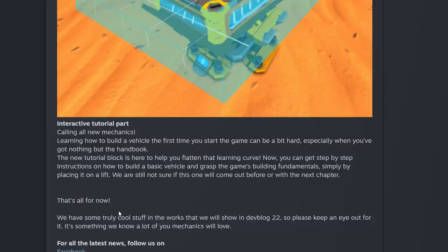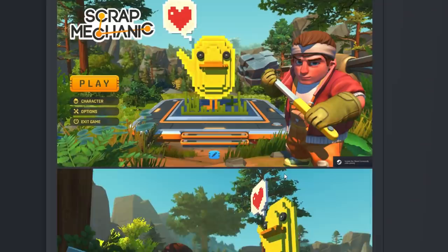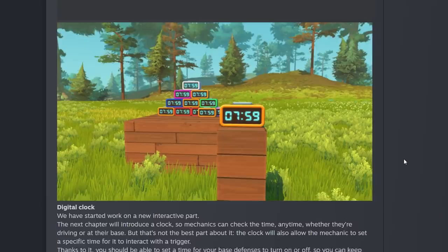That's all for now — they have some truly cool stuff in the works and will show more in DevBlog 22. Let me know what you guys think in the comments. My favorite part is, of course, the digital clock. I can't wait to see how it's implemented, what it can do in creative, and what logic inputs we can hook up into it. Let me know your favorite feature of the DevBlog in the comments. If you want to see more DevBlog videos, let me know — I don't do a lot of them, but I got really excited about this clock. Make sure you hit that like and subscribe button, and I hope you enjoyed this video!